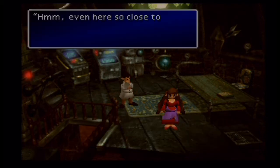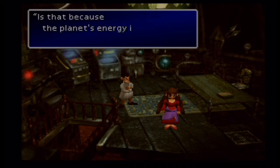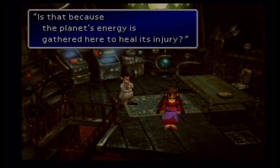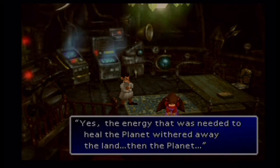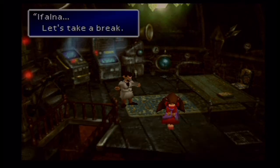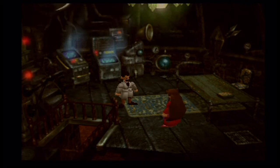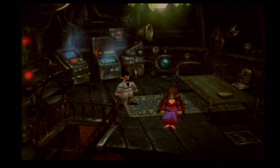Even here, so close to the North Cave, the snow never melts. Is that because the planet's energy is gathered here to heal its injury? Yes. The energy that was needed to heal the planet withered away the land and the planet. The planet tried to persuade itself to leave. Ifalna, let's take a break. When the Cetra were preparing to part with the land they loved, that's when it appeared.